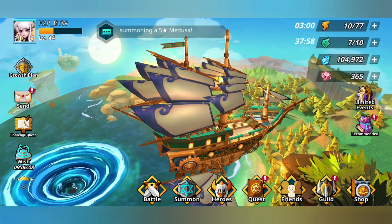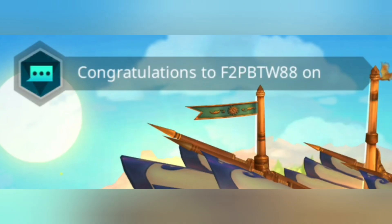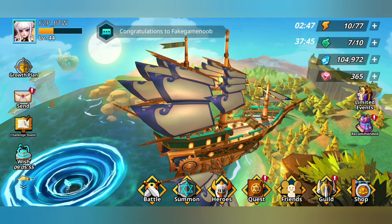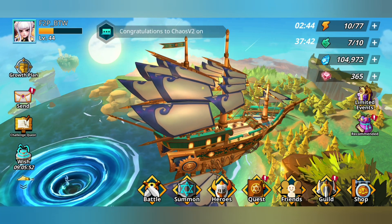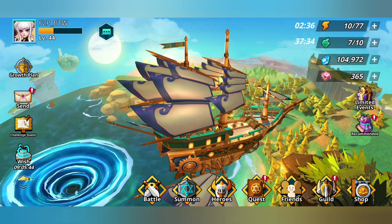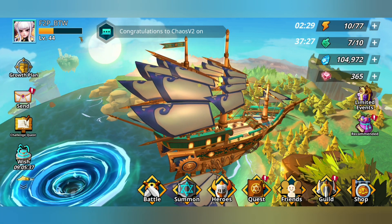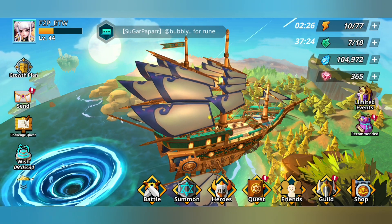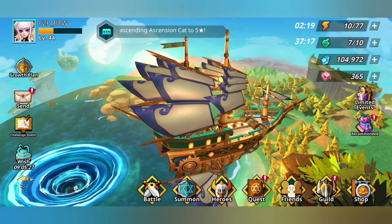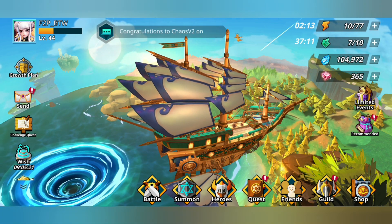One more thing I'd like to touch on — this is kind of my own opinion. The arena energy recharges once per hour, so there's very little movement in the arena. It doesn't recharge every 15 minutes or every 30 minutes, but one entire hour. So naturally you don't have a lot of chances to fight in the arena unless you refill it. That alone is going to be a deterrence to people trying to dominate the arena too much. I feel like the less movement there is in the arena, the less competitive the game seems to be. Let me know what you think.